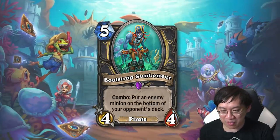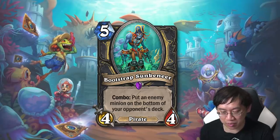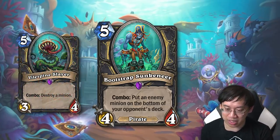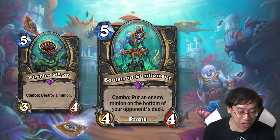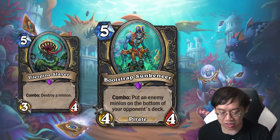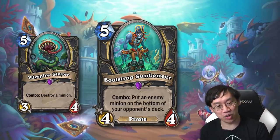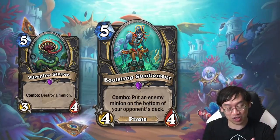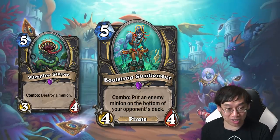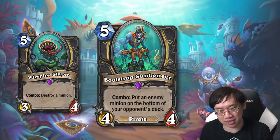For Rogue you've got Bootstrap Sunkineer — five mana, four-four pirate, combo: put an enemy minion on the bottom of your opponent's deck. This is a better Vile Spine Slayer. Instead of a five-mana, three-four that destroys a minion, this is a five-mana, four-four that puts an enemy minion on the bottom of their deck — so you effectively silence and remove it simultaneously. It's only ever bad if they're running a dredge deck and could find that card, but theoretically they wouldn't want to spend a dredge on a normal minion. Great card for Tempo Rogue; basically played in any deck that Vile Spine Slayer would have been played in.